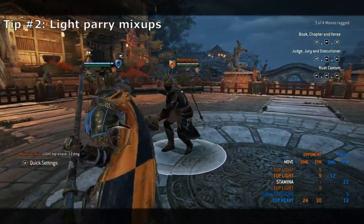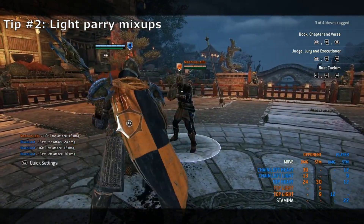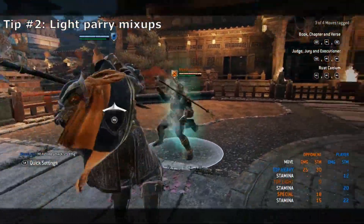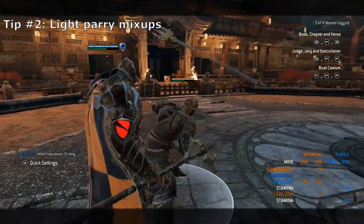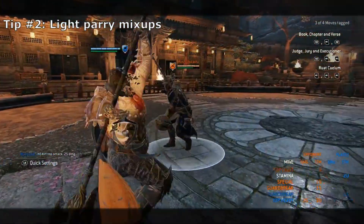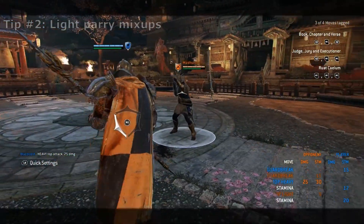However, if you want to guarantee the chain pressure, throw a neutral top heavy instead of the riposte. The option to reset to neutral and guard break the dodge attempt is not possible, due to the extent of time it takes to return to neutral from the parry attack. Be sure to keep this in mind when playing as or versing a Lorebreaker that tries to shove after a top heavy riposte.